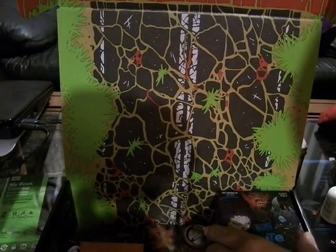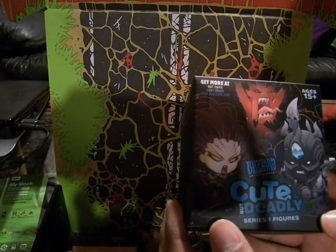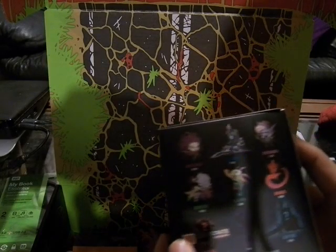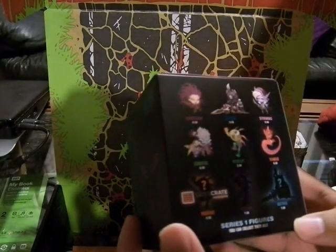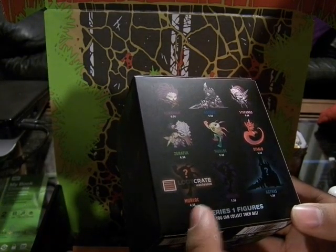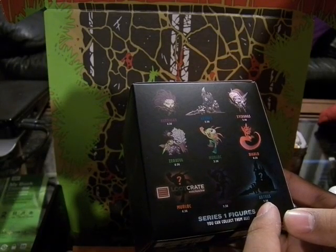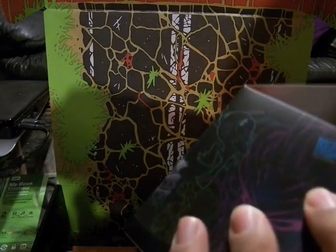This one is from Blizzard — the Cute But Deadly Series 1 figurines, for ages 15 plus. You can get any character from the Blizzard series: there's Kerrigan, Arthas, Avantes, Saragul, Murloc Diablo, a Loot Crate exclusive Murloc, regular Murloc in purple, and another variant of Arthas. Let's open this up and see what we get.